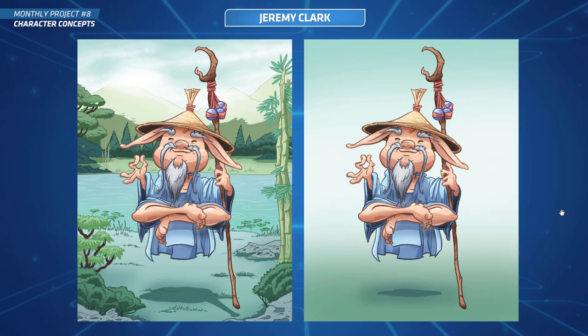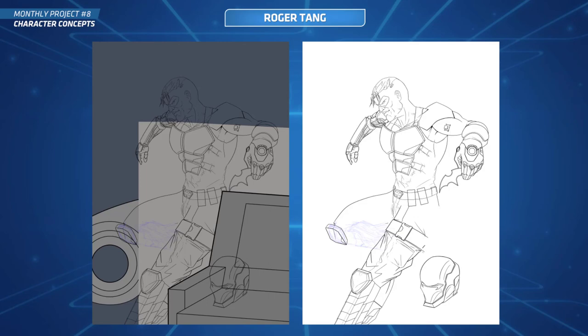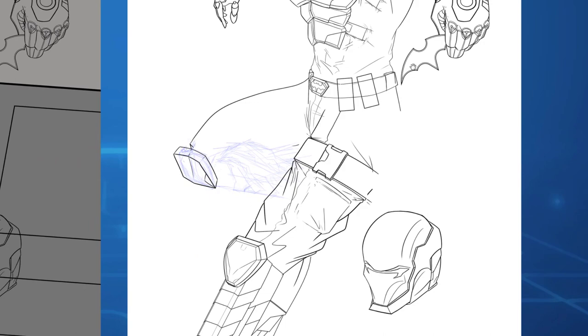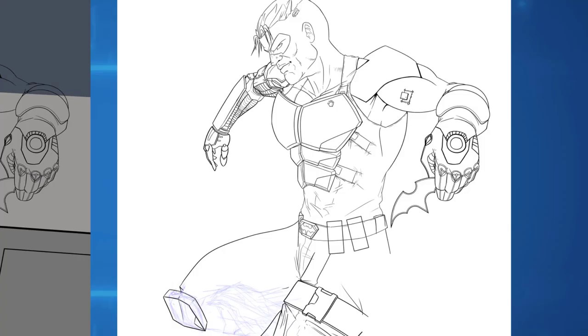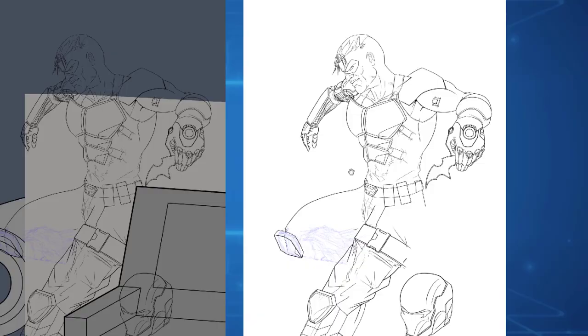Next up is Roger — you mentioned it wasn't finished, but this is a cyberpunk Red Hood. You can see the layout with the couch as you're planning where the leg goes. He's got a cyborg arm and a cool leaning pose against the wall. I hope to see it finished sometime — I'd love to see this all done. Submit again or share it in Discord and we'll check it out.